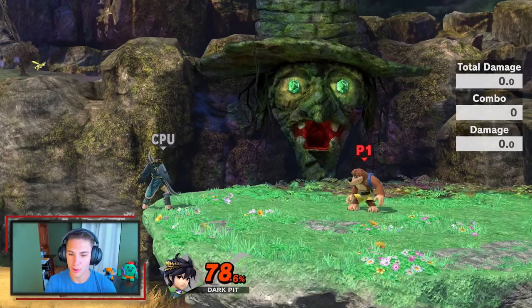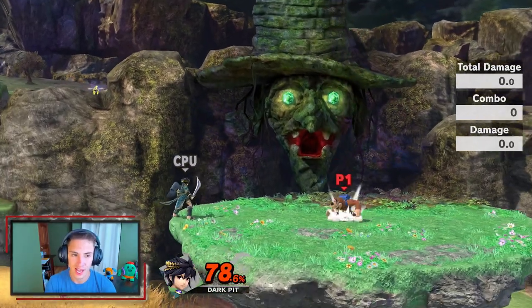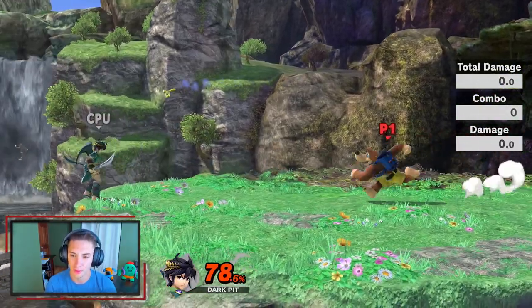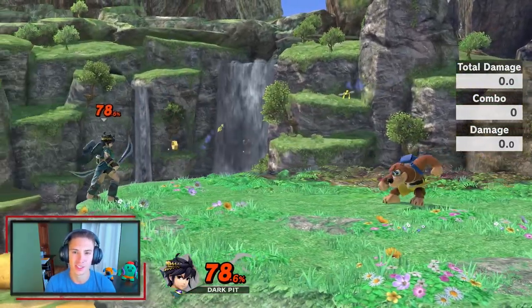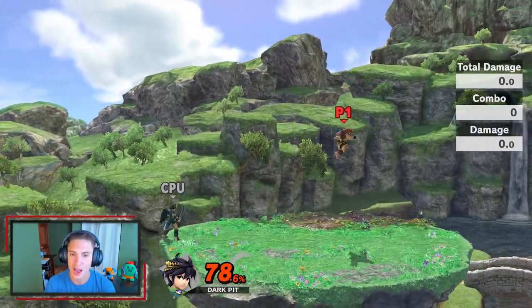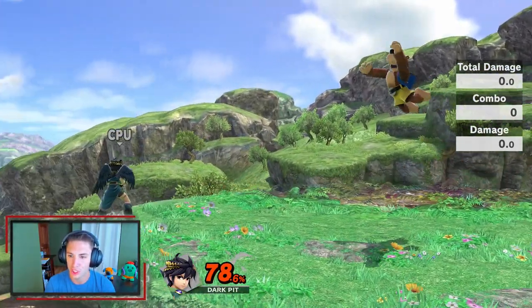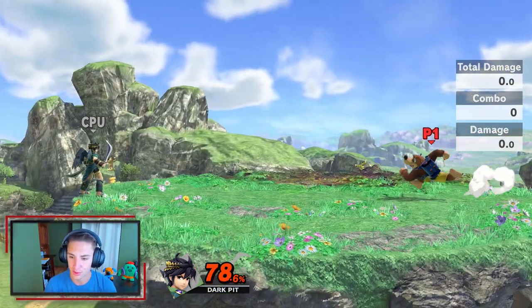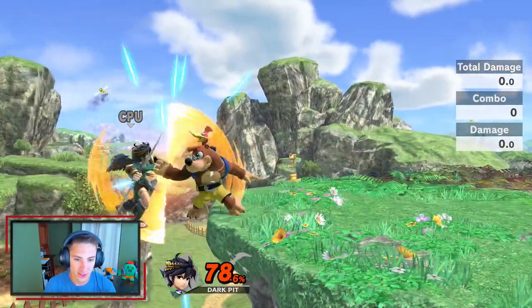His up B is like a little spring pad. You can tap it for a quick boost or hold it down for more height, though you have to charge it up a bit. The cool thing about Banjo and Kazooie is that when you use the spring, you can still use extra jumps — so you get three jumps total. Use one jump, then the spring, and still have two more plus an air dodge for extra height.